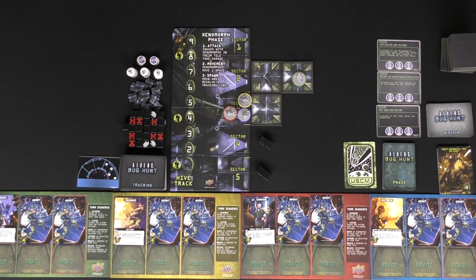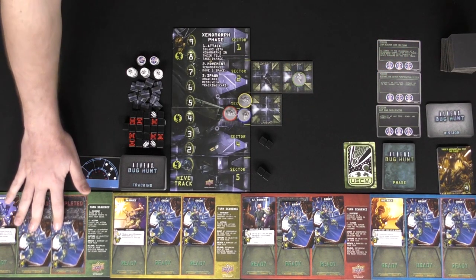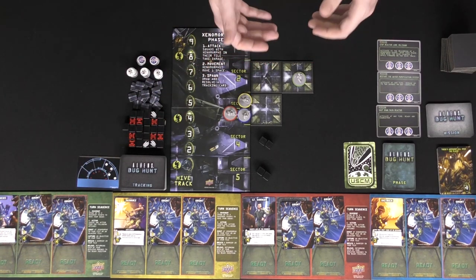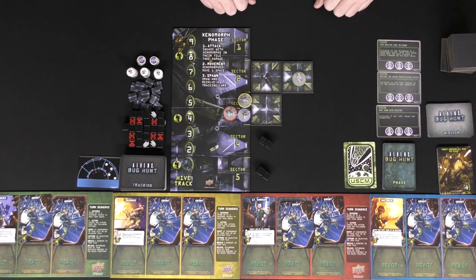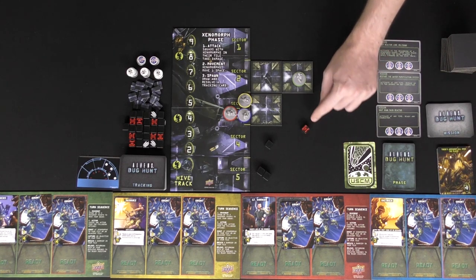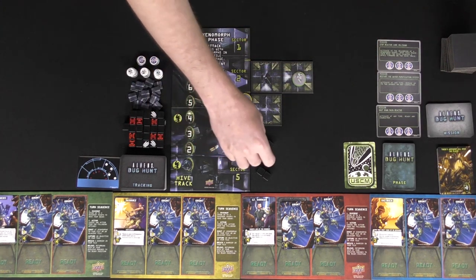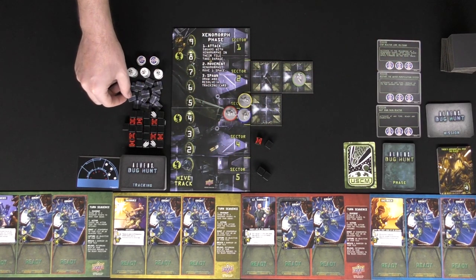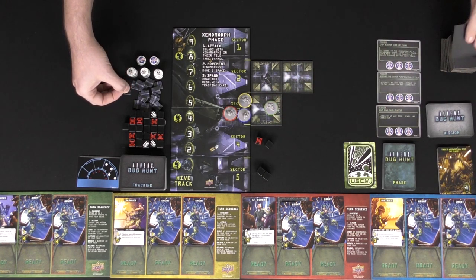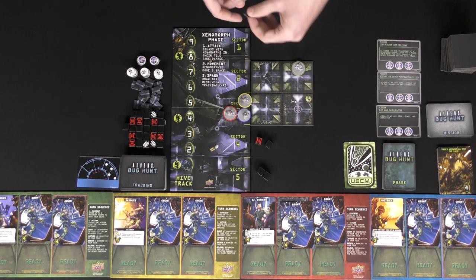Maybe they want to attack or shoot in the area they're in as well as adjacent areas, and they can do that by depleting their marines. So, green is all the way over here. If he wants to, he can spend these guys — that'll give him four bullets, and he can attack four baddies here or adjacent to him. He'll roll them. If you get this symbol here, it dies. These other two symbols: they'll either move towards him or the character will take damage, depending on if it's adjacent or not to the marine.